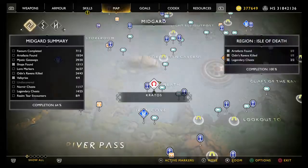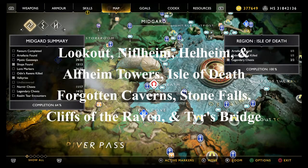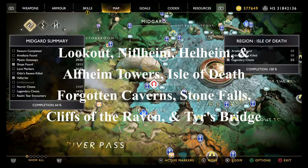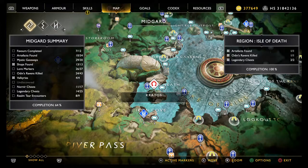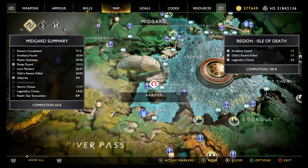Just as a quick recap: you can check the map, but you've got one at the lookout tower, just at the bottom — the Niflheim Tower, the Isle of Death, the Forgotten Caverns, the Hellheim Tower, the Muspelheim Tower, the Alfheim Tower, Stone Falls, Cliffs of the Raven, and that first one on Tyr's Bridge. Hopefully that'll help you collect all those artifacts. Thanks for watching.